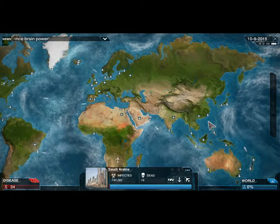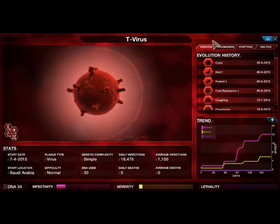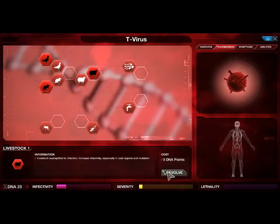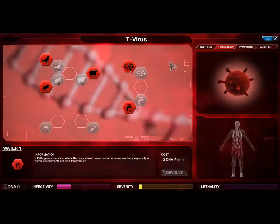Each one of these bubbles is a new country starting to get infected. Good spread around here. Let's do some livestock, air, and water mutations.